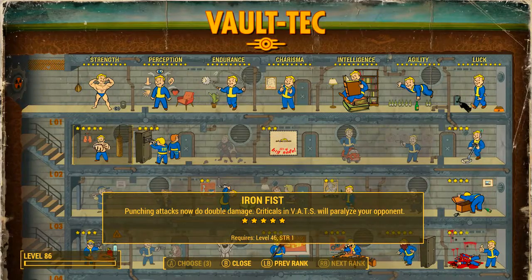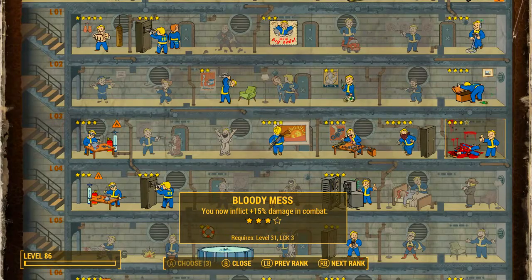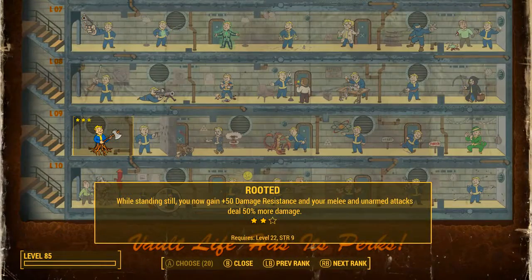We want to get all five Iron Fist perks — punching attacks now do double damage. I have also chosen to go with the Lone Wanderer perk: when adventuring without a companion you do 25% more damage. Next we want to go with the Bloody Mess perk — we only need three ranks, which as we can see means you now inflict plus 15% damage in combat.